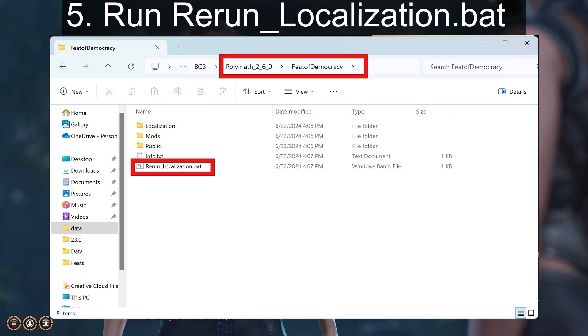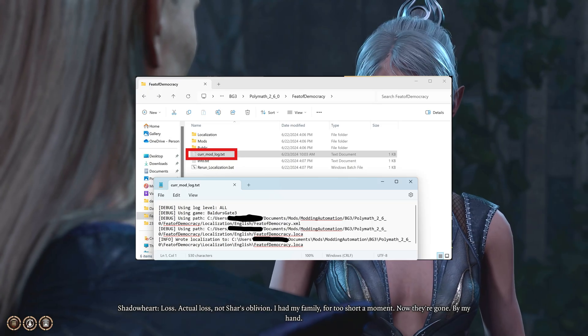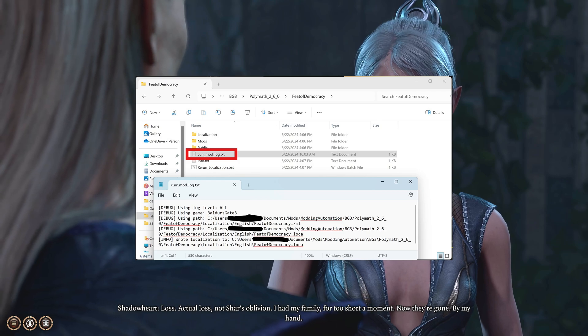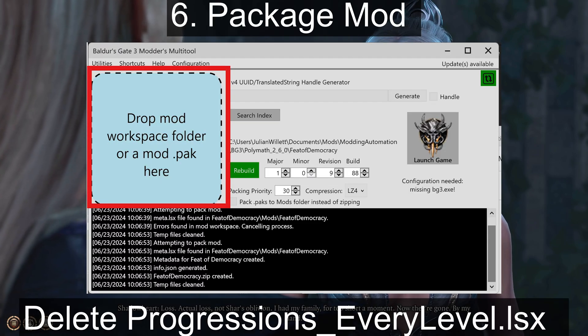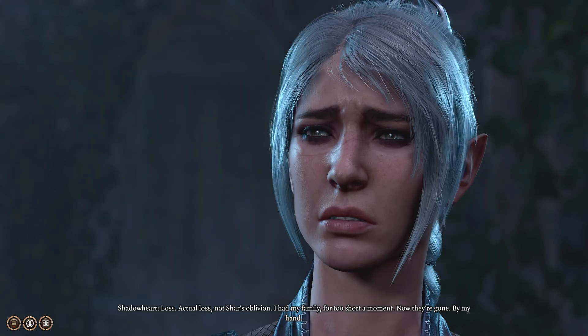For step 5, go back to your root directory and double-click on the rerunlocalization.bat file. This will update your localization file and make it readable for the game. If you have any issues with things showing up, it makes a log file that you can refer to and post in a comment on the video. For step 6, package your mod using the Baldur's Gate 3 modders multi-tool. Drag the folder onto the blue box and then compress it to have your pack file.